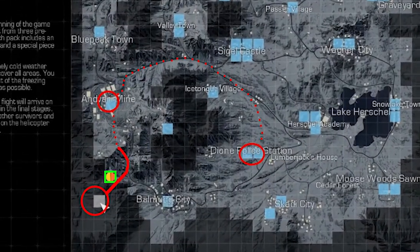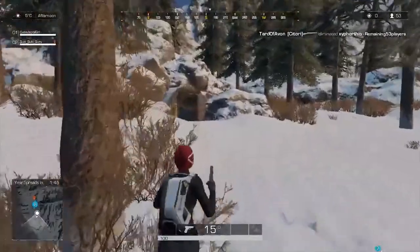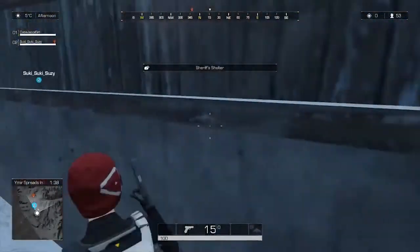So what you're going to want to do is grab the gliding pack and head over to the green square. Once you spawn, you're going to run over to the highlighted area and look for a bomb shelter. That is the sheriff's shelter. Once you get there, run inside. It should trigger and say that you've completed the first part of this challenge.